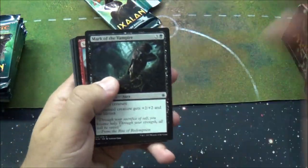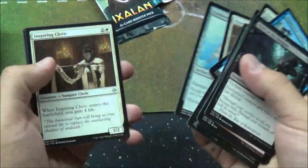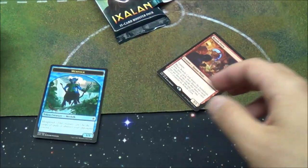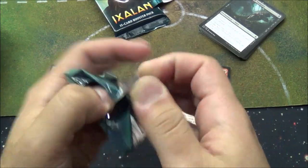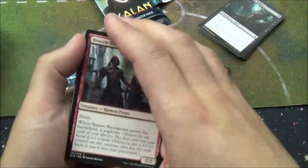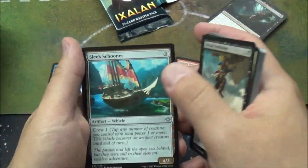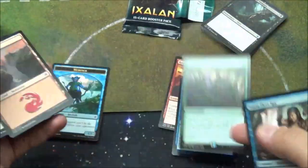I ended up running Rakdos with a splash of green — it was really good. Mythic! We got Rowdy Crew — I think they're really awful. And a Merfolk, looks like a Centaur. That's not good at all, really. The foil was in front of it — I like the Island Foil though, that's awesome. Dive down — that's good. Tessal Lure. Sleek Schooner. Formed Fleet Spy. And we got a Shaper Sanctuary, and a foil Favorable Winds — hey, Favorable Winds got reprinted!